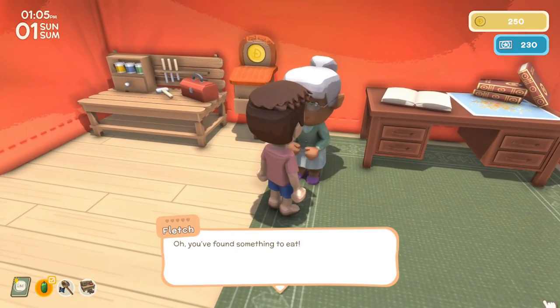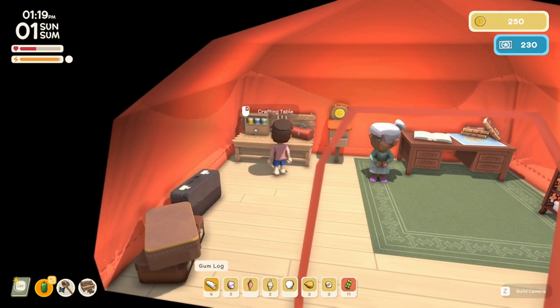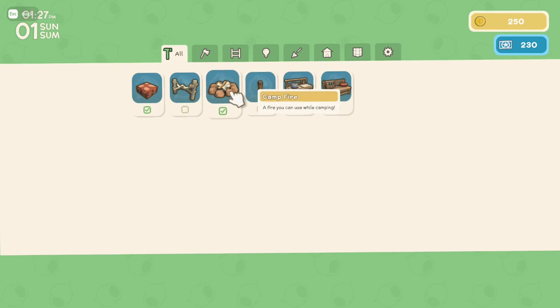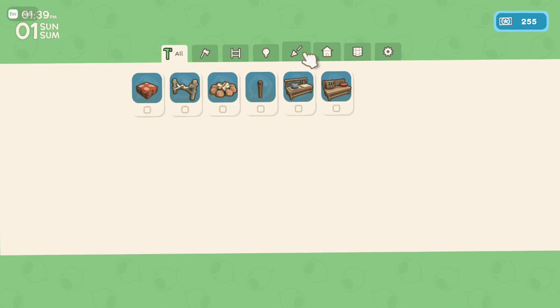Fletch says eating food will help keep your energy up and gives us a campfire recipe along with some stones, though we'll need to find wood ourselves — I already have some. Let's use the crafting table in the base tent. There are a few things I can make right now: rock path, crude fence, campfire, wooden torch, cooking table, and crafting table. The campfire needs gum logs and stones. You can tick a box to track ingredients, which is useful for complicated recipes. Craft it and done — pretty simple crafting mechanics.